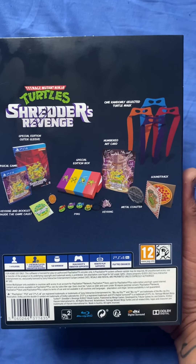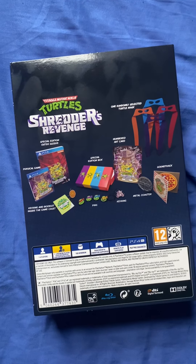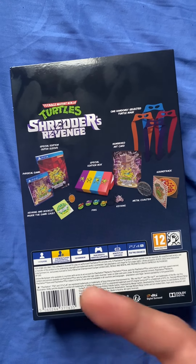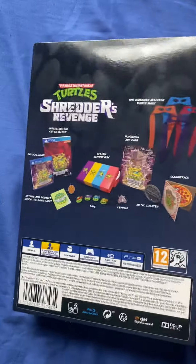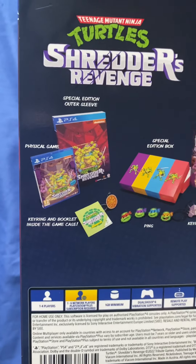You get the key ring, the metal coaster, the soundtrack, the art card, some pins, the key ring, and then what most games don't come with nowadays — the booklet. Of course there's the physical game as well, but it's time to look deeper inside and see what we got.